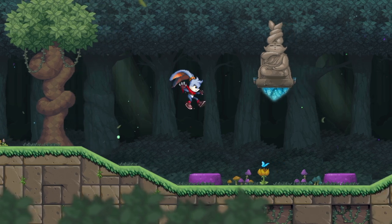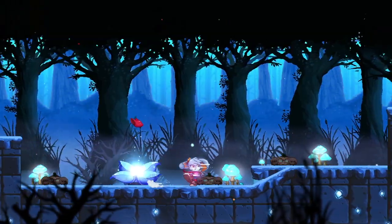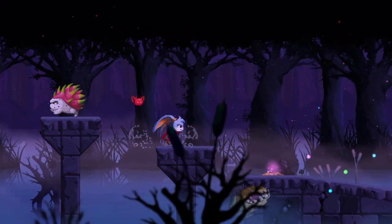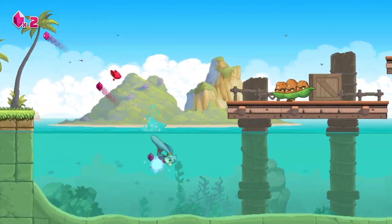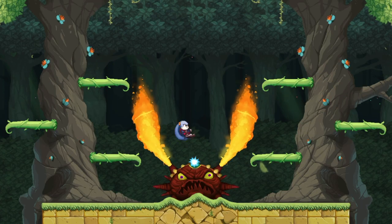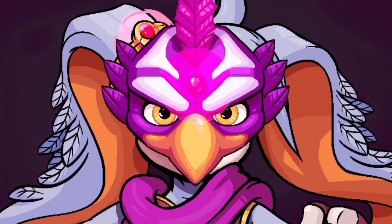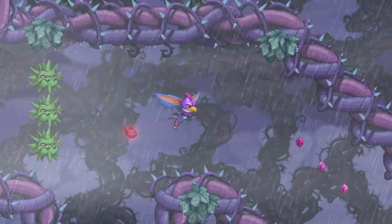The stages themselves start out fine, and they each have at least one checkpoint midway through. However, I felt that they quickly became a bit too long — just long enough to where you start wondering when the stage is gonna end. Combine that with the fact that you need to play through seven stages before you see a boss, and it can start to feel boring. At least the boss fights are fun to learn. Every once in a while you're granted a mask, which gives you the power of a certain animal for the rest of the stage. This adds some variety to the game and helps it from becoming too boring.